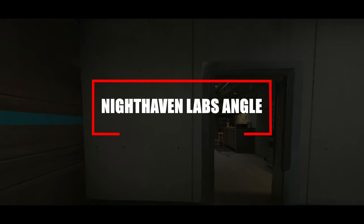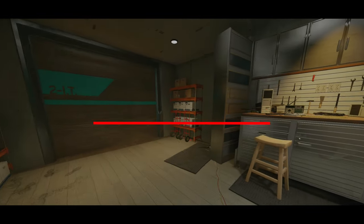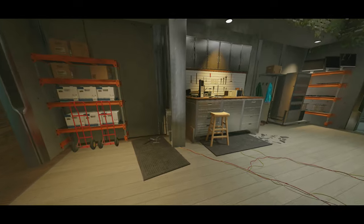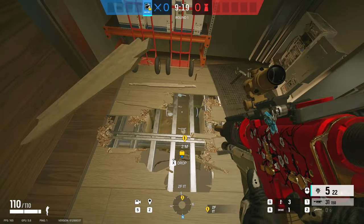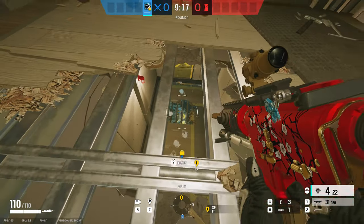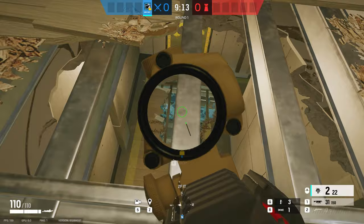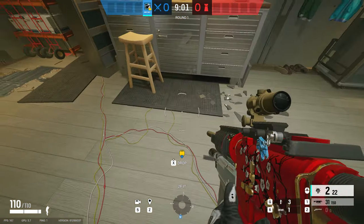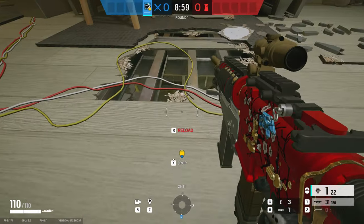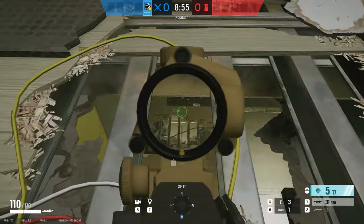Moving on to Nighthaven — shout out to Kudos for this one. It's located inside the IT room on the top floor and it's a three-floor angle all the way down into that basement site. You can do it in two locations: on the left side to watch the left side of the main site below, or move over to the right where I've pinpointed on the floor to watch the main wall for anyone trying to bandit trick or cade sitting down there, and get some easy picks.